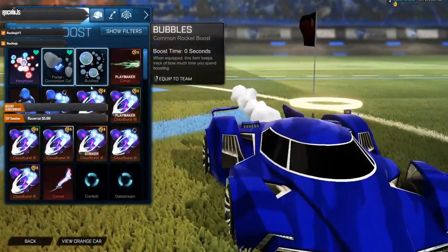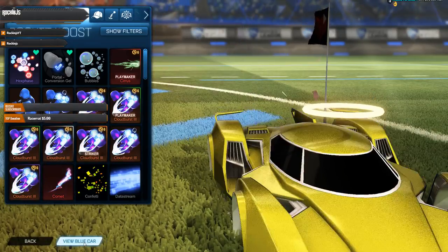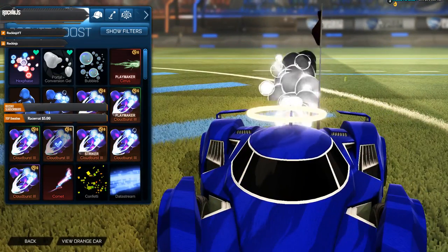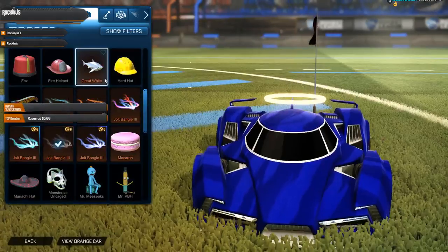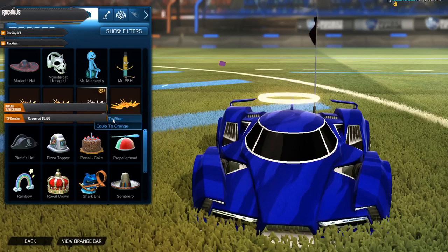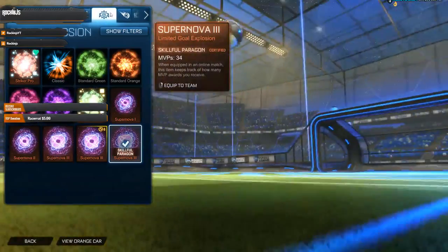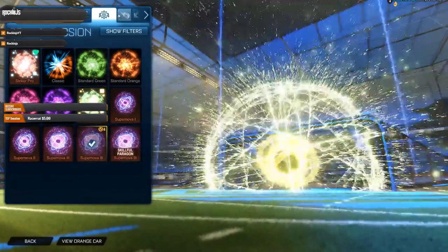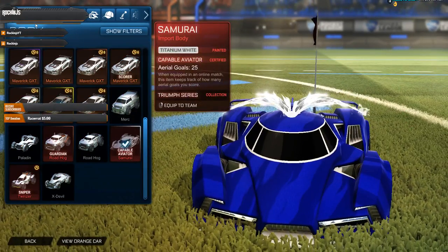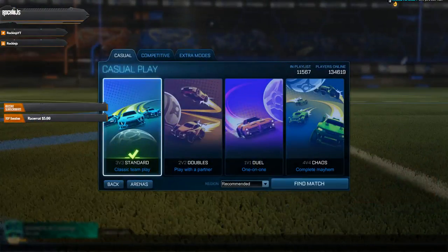Let me customize this car real quick. I'll use that Portal Gel — I'm yellow on that. Let me equip my Titanium White boost — there we go. That looks pretty cool up there, going all in with Titanium White but whatever, it's fine. I don't think I unlocked anything else I really want to add, so I might play a little and see how it goes.